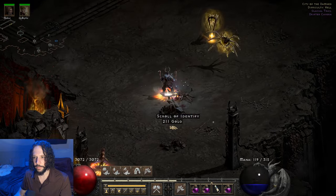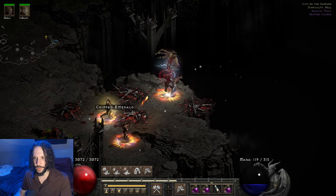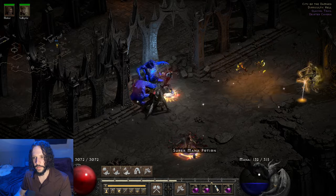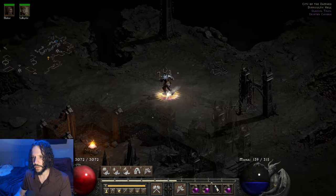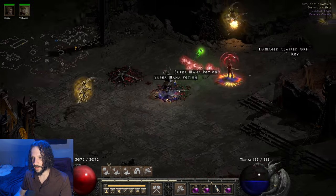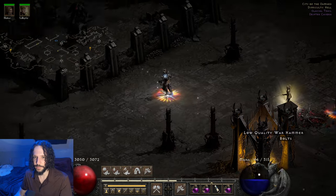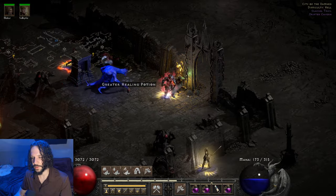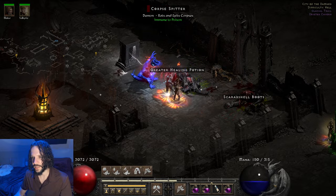There are actually a lot of Frenzy Barbarian builds using elemental damage that I'd like to try out — pretty much every element. There are a few different weapons and runewords that could make them work. There are definitely variations on this lightning damage setup too. For example, you could run two Crescent Moons, which each would have negative 35% enemy lightning resist on them — that would be pretty sweet. You could also summon Spirit Wolves with that and just use battle orders to give them a little bit of life. Maybe I'll do another video testing out double Crescent Moons.